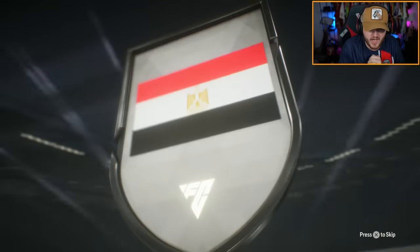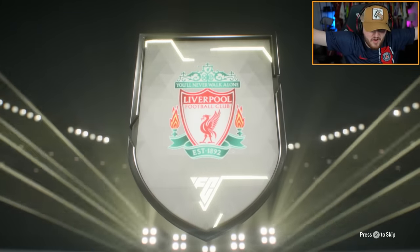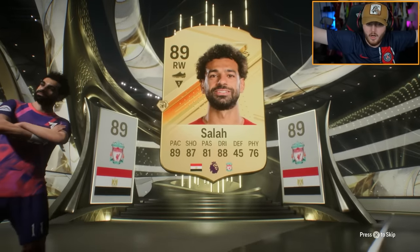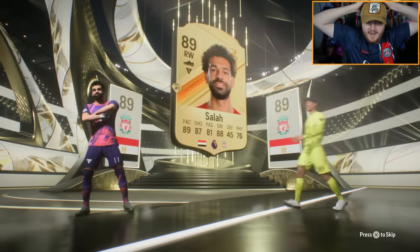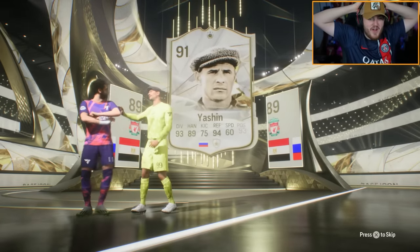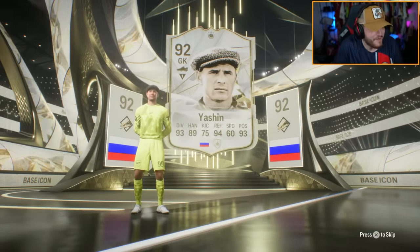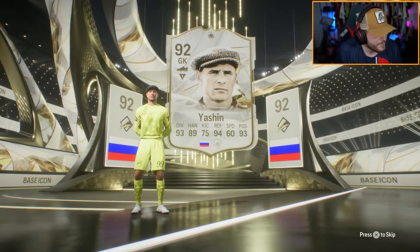Oh! Let's get an icon — Icon! Oh my word! We get Mo Salah, and we've got an icon behind him. Oh my word! Who is this? Lev Yashin! The man with the cap! 92 Big Lev! Yes please! Oh my word! That's class, man!